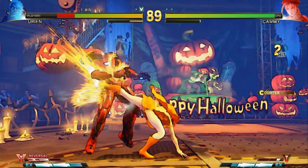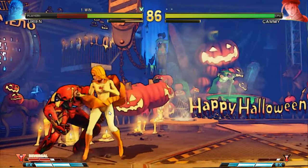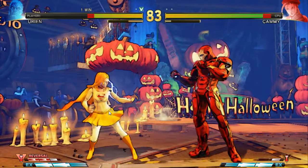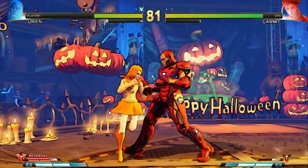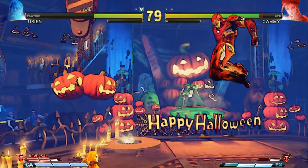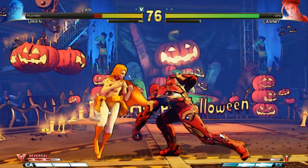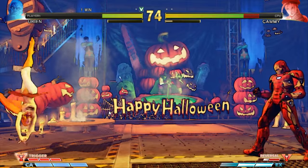Additionally, the Stun meter, which was introduced in Street Fighter 3, is now made visible to players in this game. The Stun meter increases when taking consecutive attacks and will cause the player to become stunned. This encourages players to play offensively when the opponent's meter is close to full. The game also features an interactive arena, showcasing special animations when a player is defeated at the edge of the arena.